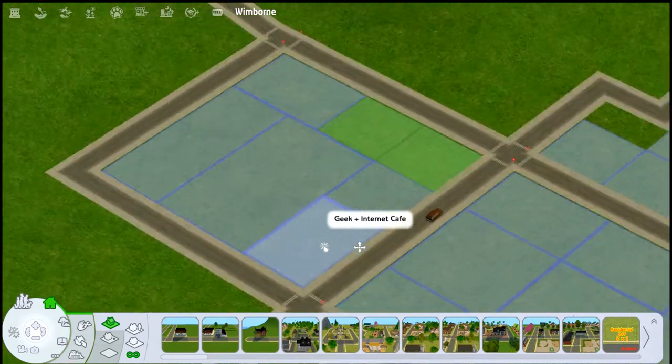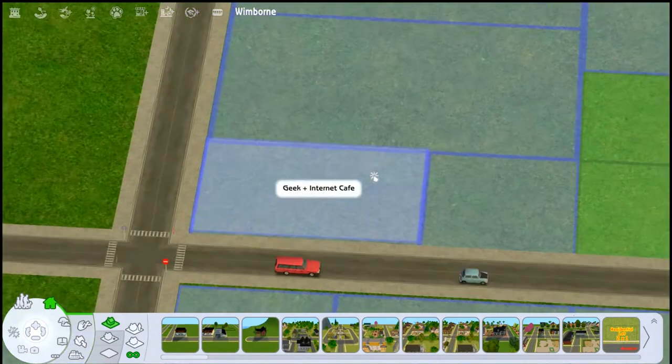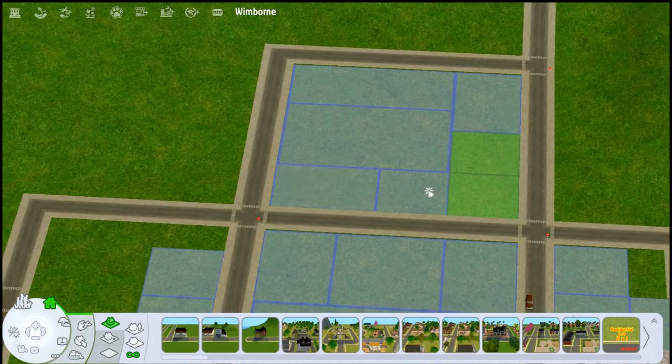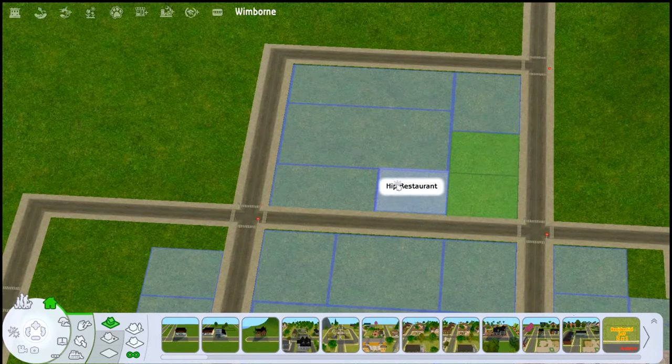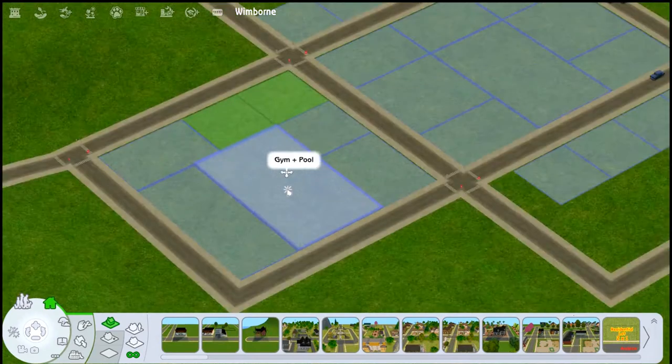A really cute mom-and-pop bookstore and a really cute mom-and-pop bakery — yes, I know I have two bakeries, don't @ me. This one I'm not sure about yet. Then these are going to be apartments. This is going to be the geek internet café — where all the nerds and geeks in my town go. There's going to be an arcade, a little computer room — it's going to be really fun. And then this is going to be kind of like a trendy hipster restaurant, where all the hipsters hang out to eat.